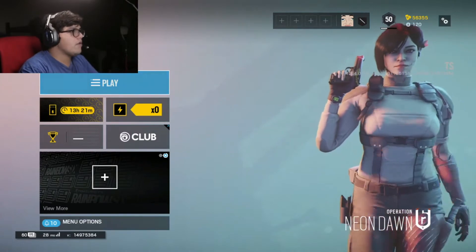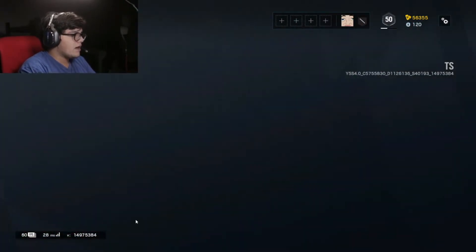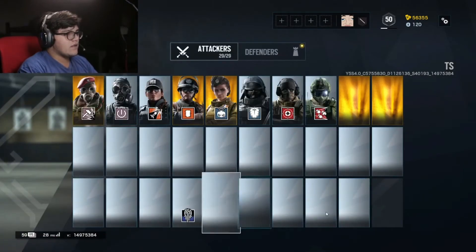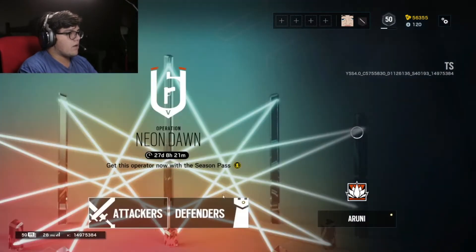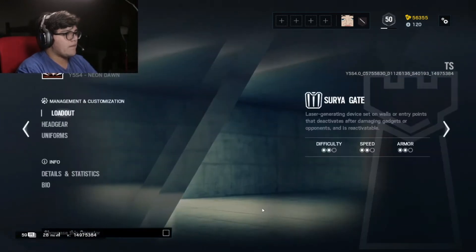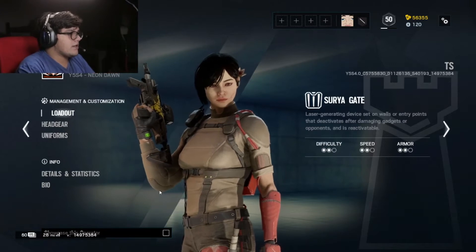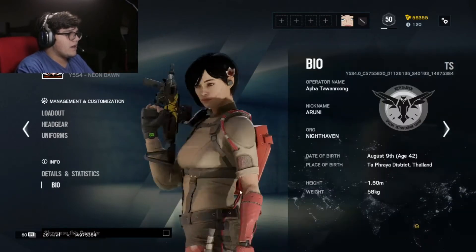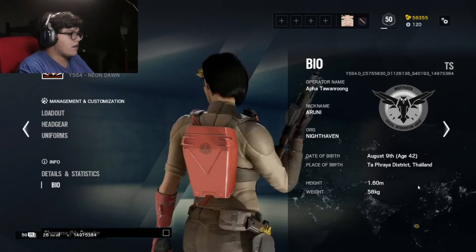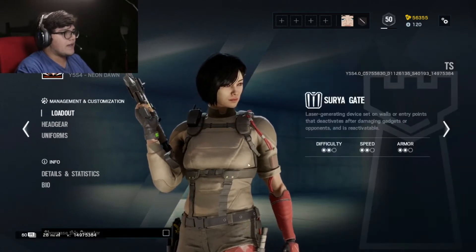We're going to talk about our new Operator, Aruni. We're finally having an evened out attacker and defending side. As you guys know, we were missing one more Operator on both sides, attacker and defender. So we have Aruni adding to the defender side. She's a little bit different than past Operators — she has a robotic arm and a robotic leg, which is pretty cool. I thought that was really awesome aesthetic-wise.